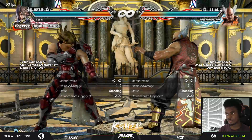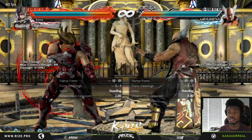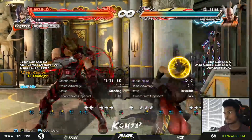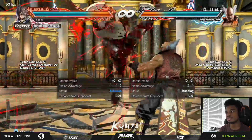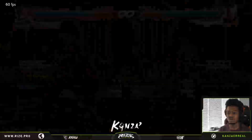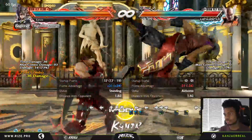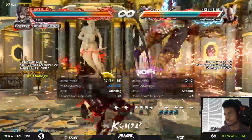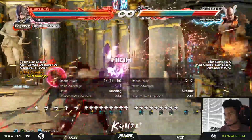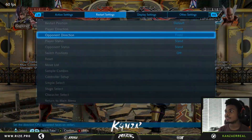One thing I want to showcase is the rage drive at the wall, which I didn't show in the video. You can do this now — bum bum shoulder. That's the actual combo you should do. The one I showed was just the stomp, and you miss out on quite a bit of damage. But yeah, there's loads of stuff you can do now with Lars, which is pretty decent. Down-back 2,1 into shoulder — that's sick.